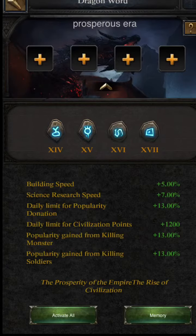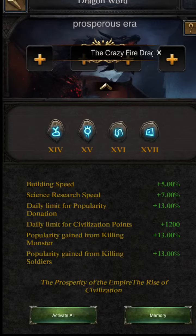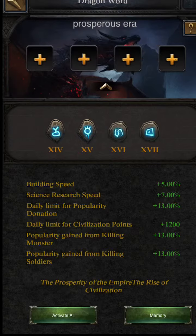It merges civilization points, monster-killing popularity points, and popularity gain from killing soldiers. The attributes it increases are: 13% of daily popularity donation, which is a huge amount if your daily popularity limit is in lakhs. It also increases the daily limit of civilization power by 1200, and increases the monster-killing popularity gain by 13%, meaning the popularity points you get from killing monsters is increased by 13% of the original value. However, this Dragon World requires dragon stones of levels 17, 16, 15, and 14, which are not easy to get.